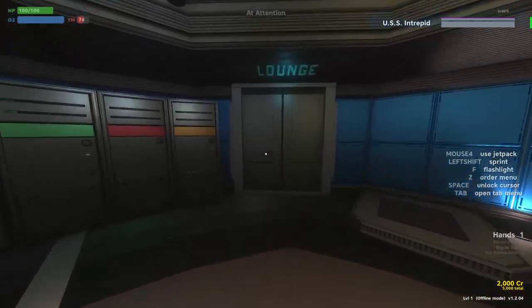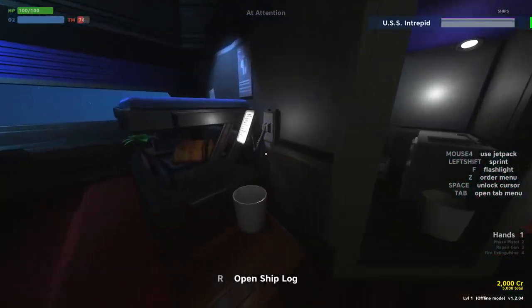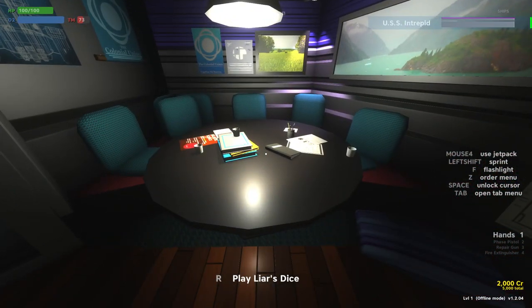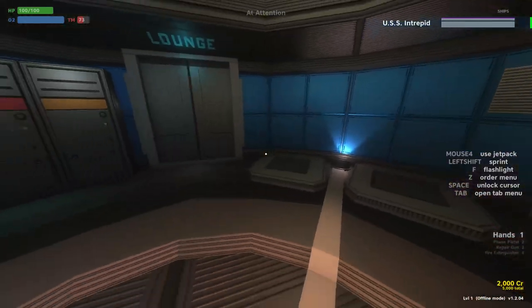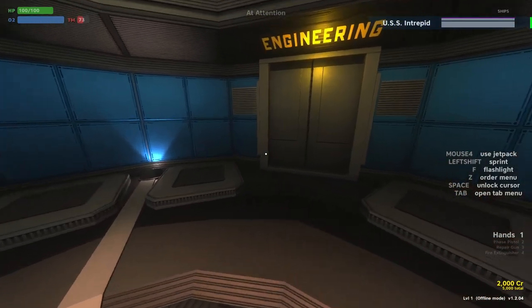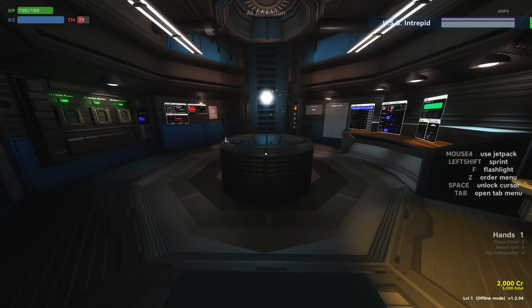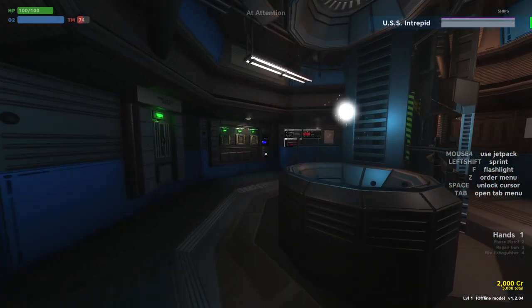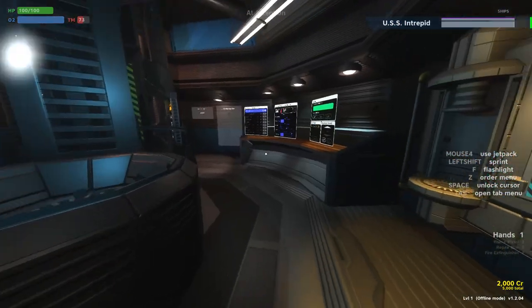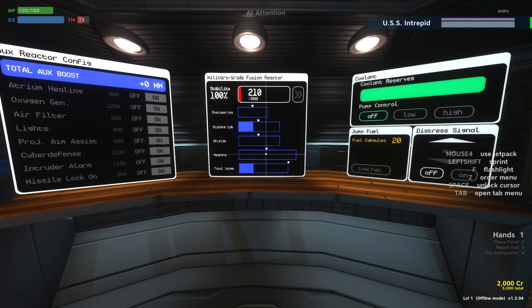Across the corridor we get to the lounge, which is just a place to hang out and have fun. We can check the ship's log, play Liar's Dice with friends, but otherwise it's just here for flavor. Bigger ships will have much more interesting and beautiful interiors — this is a very basic functional ship. Now we get to engineering — there's a lot of exciting things that go on in engineering. This is a sort of crash course quick introduction.